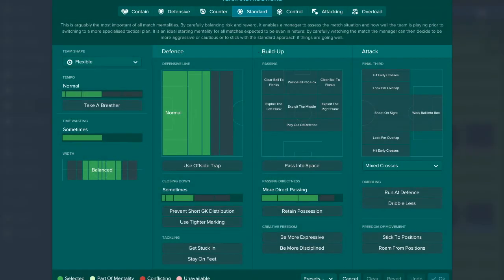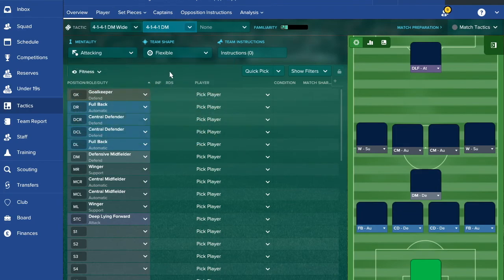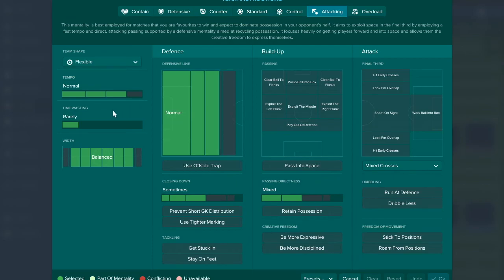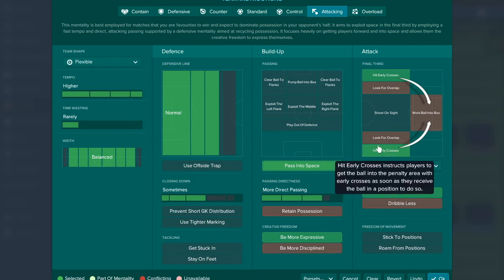For the direct style of play, your best two mentality options are Counter and Attacking. Since we're a top team, I'll use Attacking as the example — PSG should be the leading team in Ligue 1. We'll use higher tempo, more direct passing, and be more expressive with roam from positions. If you don't want to be basic, you can run at their defence, hit early crosses, pass into space, or clear ball to flanks.